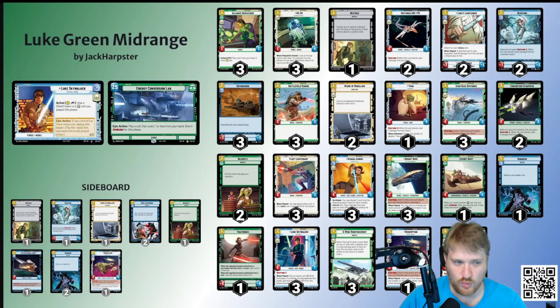Like Battlefield Marine on turn one to blow up Sabine unit early — they drop Sabine, I go cool, Battlefield Marine ECL, screw your Sabine, she's dead. I have board control. Echo Base Defender into their Sabine, or Kanan on four, or Bright Hope, or Escort Skiff, or Consortium Star Viper, or something early. Even Battlefield Marine on one, then on two you go ECL Fleet Lieutenant — Fleet Lieutenant makes the Battlefield Marine attack, I get two attacks, and then I also get to claim the initiative. Just don't lose the board early — that's the only thing that matters for me. For that, ECL feels pretty good.